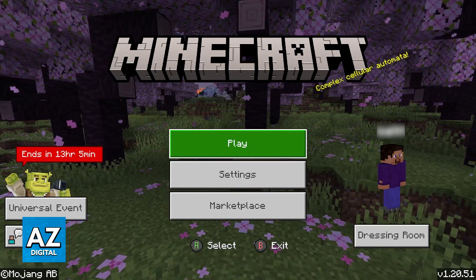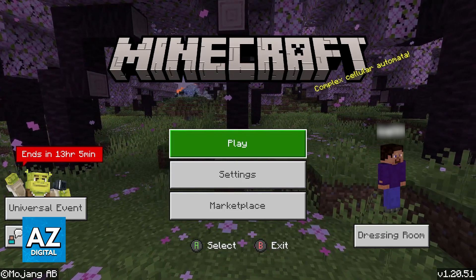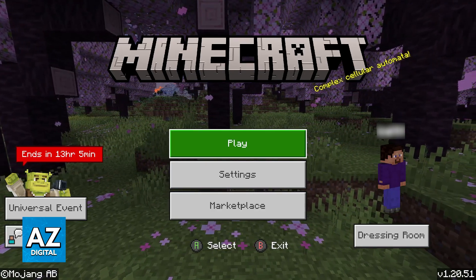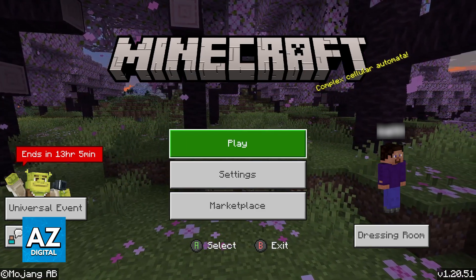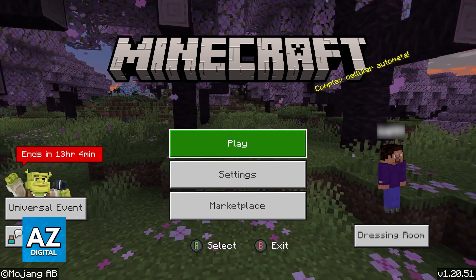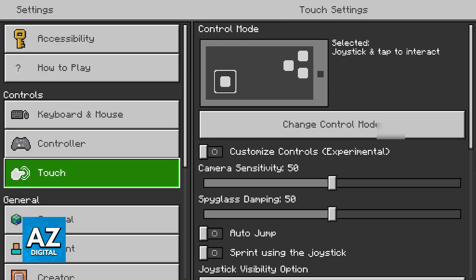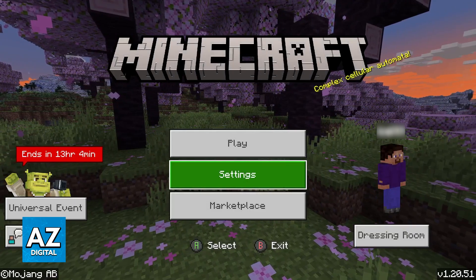Joining any server on Minecraft Bedrock on Xbox or any other platform is extremely simple. The only prerequisite is that you are signed into a Microsoft or Xbox account. If you are doing this on the Xbox version of Minecraft, you can expect it to already be signed in, but if necessary, go to the settings and double check which account you have. Go down to the account tab and make sure that you have a Microsoft or Xbox account properly set up.